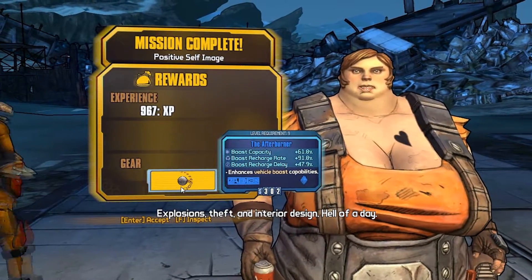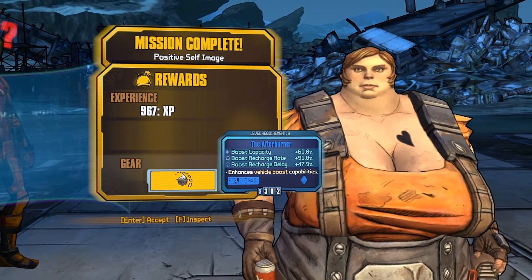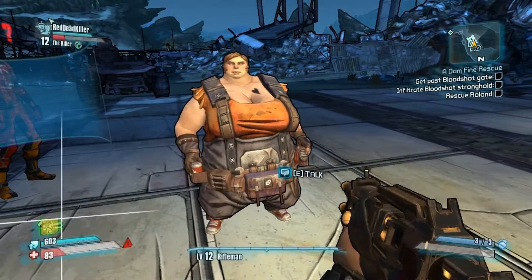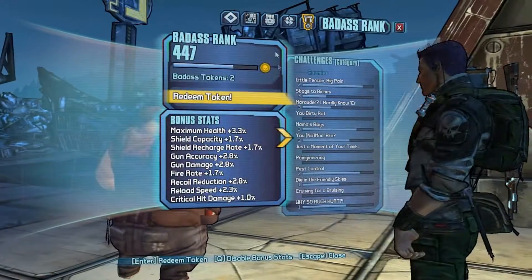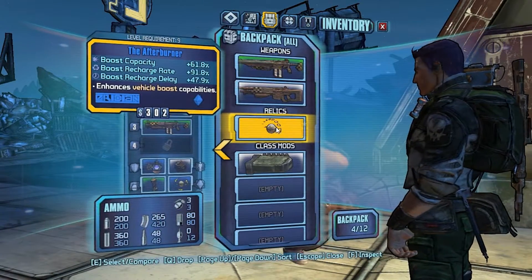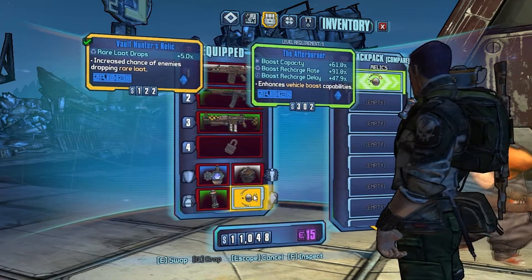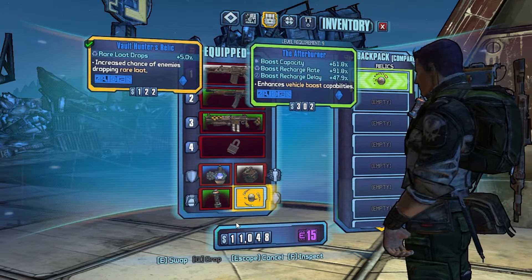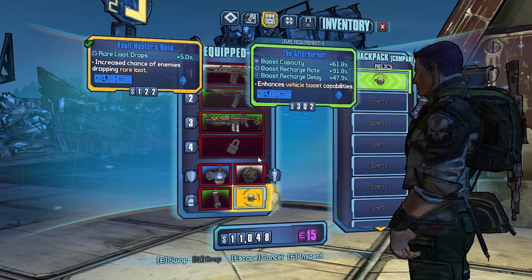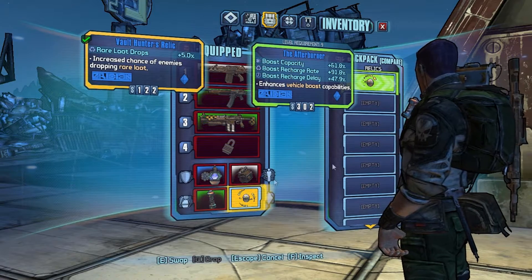Oh, it's the Afterburner. Whoa, what's this? A relic. Boost capacity plus 67.6. Oh yeah, you equip it — there's a relic slot. Right now you have the boost capacity. I think I'll stay with rare loot drops.